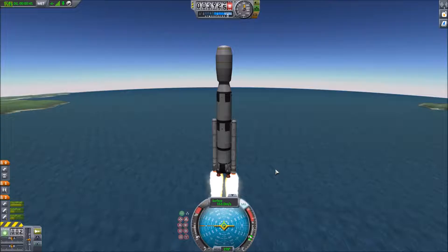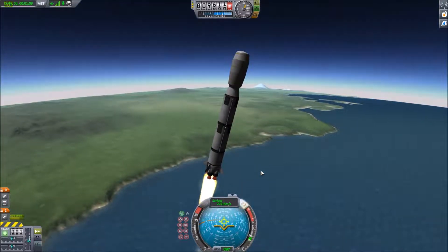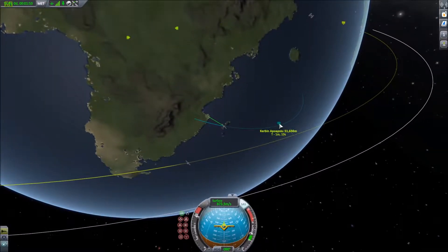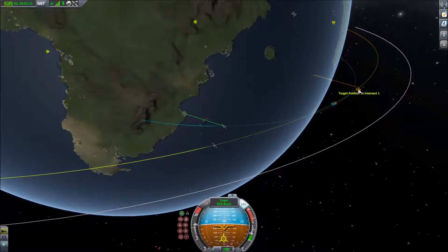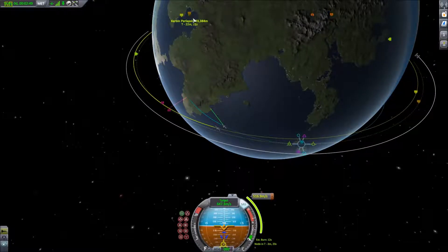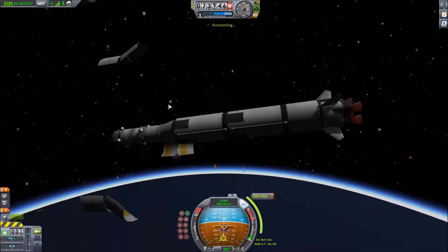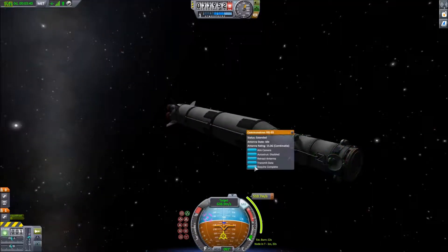Yeah, it's a mouthful. So anyway, we're going to go up to the fuel tanks that I just placed in orbit with the shuttle, rendezvous with it, dock with it, and then bring it over to the Moon Orbiting Station, where it will stay for the remainder of its lifetime. Now it's time to set up our orbital insertion burn and our rendezvous. Deploy the fairings and you can take a look at our craft.